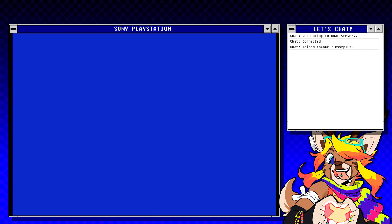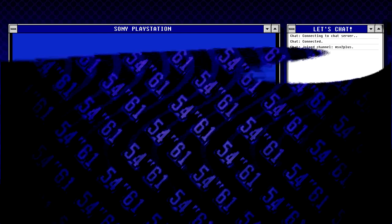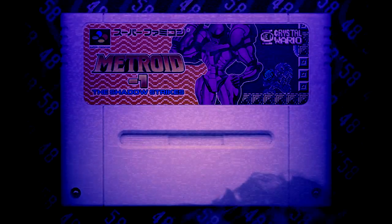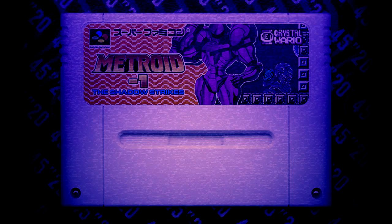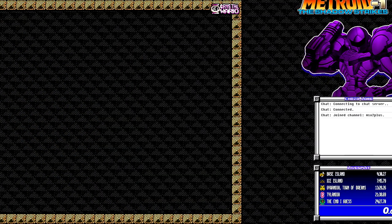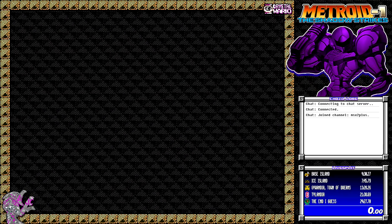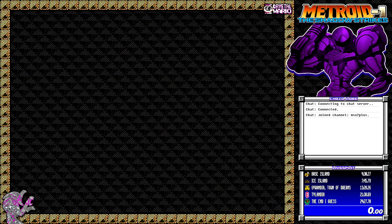Another infrequently used one is the Metroid Minus One intro and gameplay overlay. This is for a very interesting Super Metroid hack — that's the best way to put it. As always, everything you saw there was handled in OBS. It's not just a video file — it's just overlaying tons and tons of looping stock footage, gifs, scrolling layers, and all sorts of fun stuff.